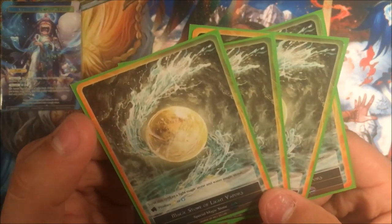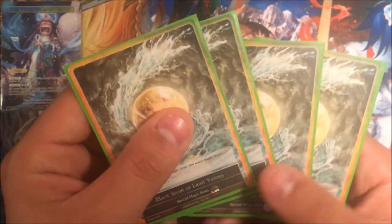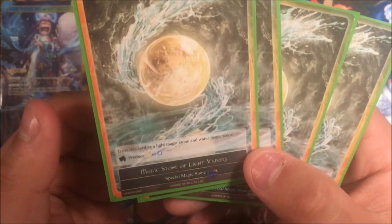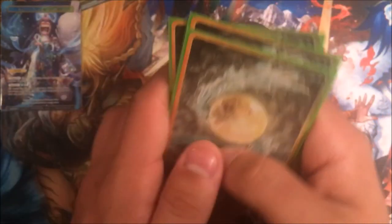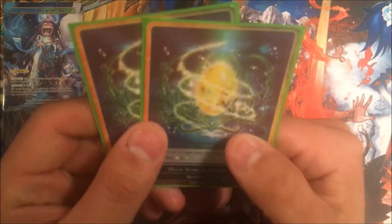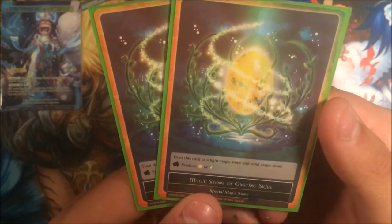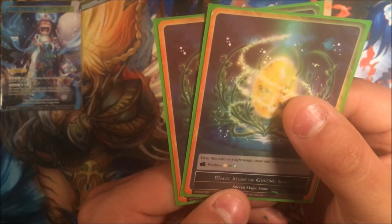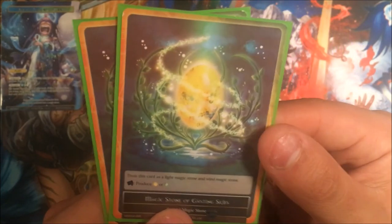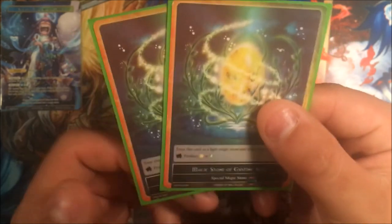We are running four of the dual stones for white and blue called the Magic Stone of Light Vapors. The only thing that pisses me off is that they spell vapors in the American way — tsk tsk, Force of Will. And there's Magic Stone of Gusting Skies — the dual stone for white and green.